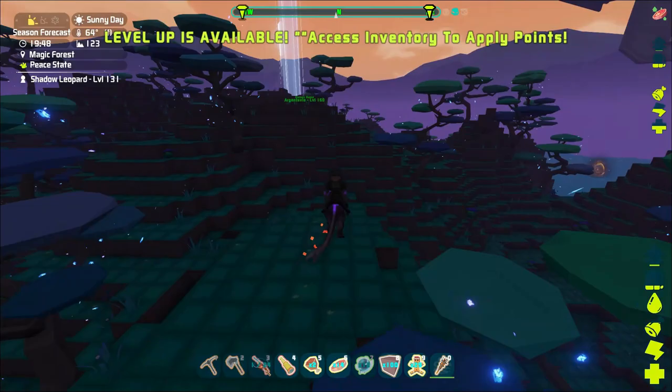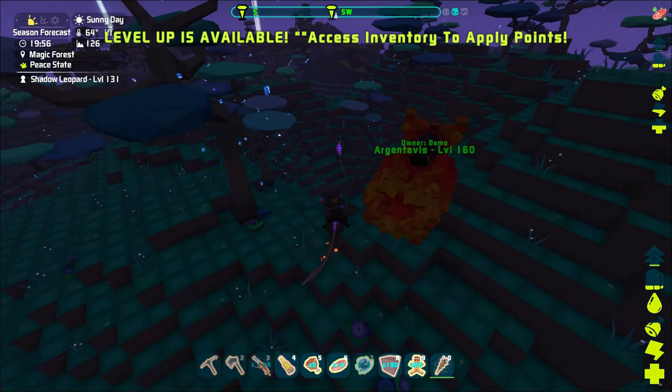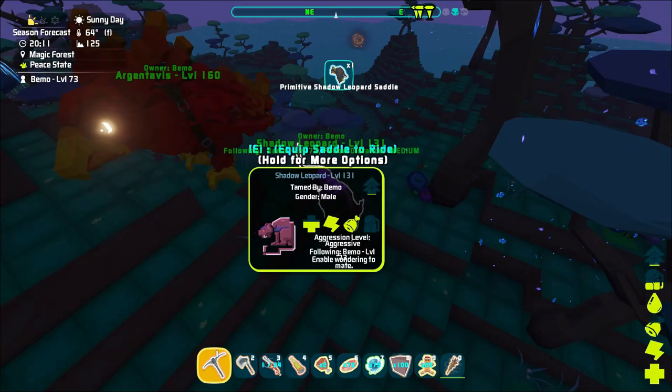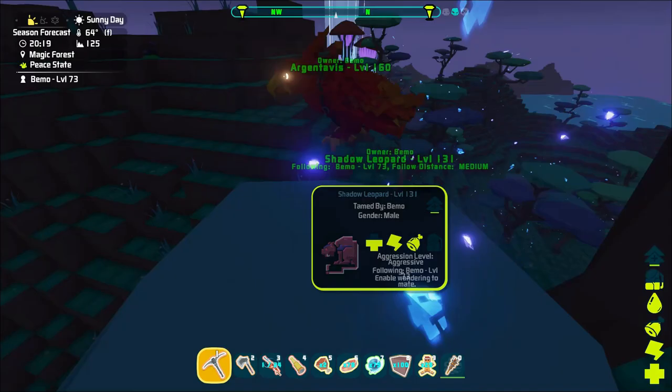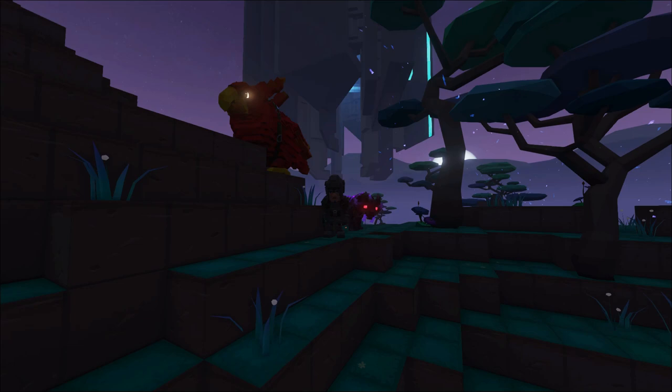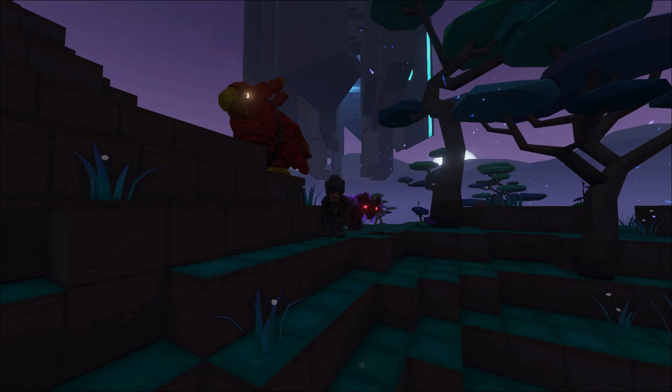I'm going to go ahead and wrap up here. There's another one — you better run! Let's grab all this stuff off of him real quick. Can't put the leopard in inventory yet — five more minutes. We're going to have to wait. Hope you enjoyed the video — we got ourselves another tame and actually used a trap for it. As always, thanks for watching and we'll see you in the next one.